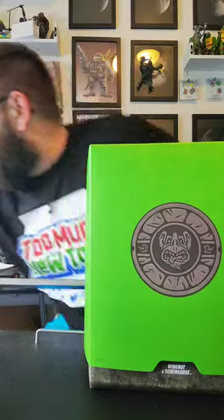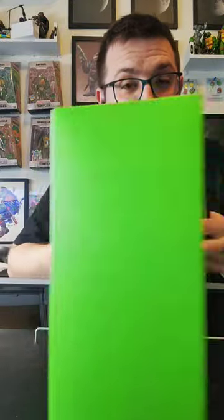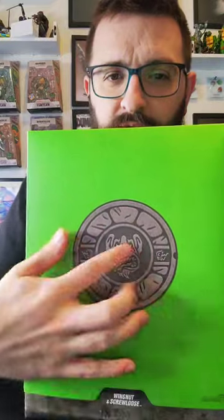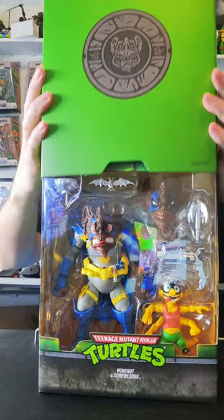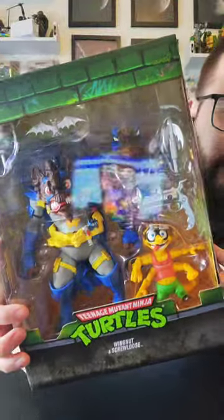This is massive. If you know Super 7 Ultimates at all, these are like six, seven inch figures, so the box is huge. Super 7, Wave 9. This one still has the slip covers — I know they're getting rid of slip covers generally, but since it's an older wave, everything was already in production. So you do get the cool Wingnut medallion.